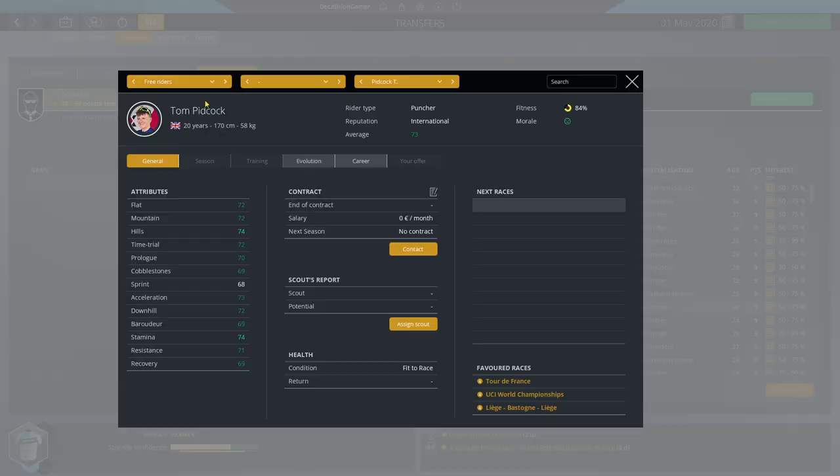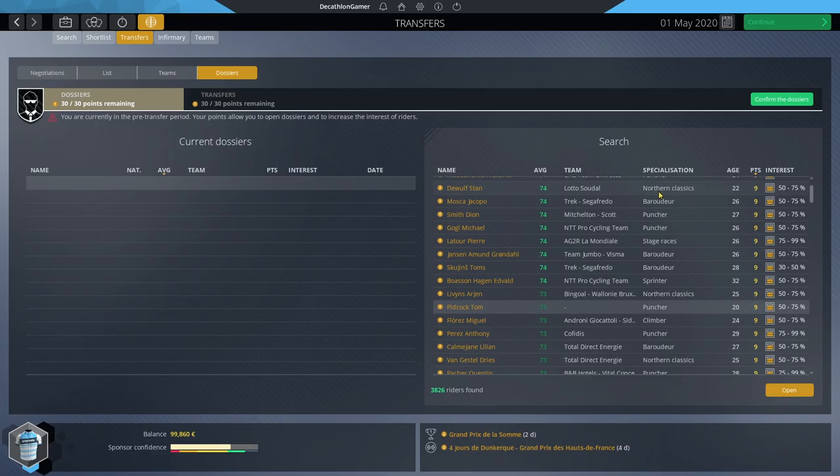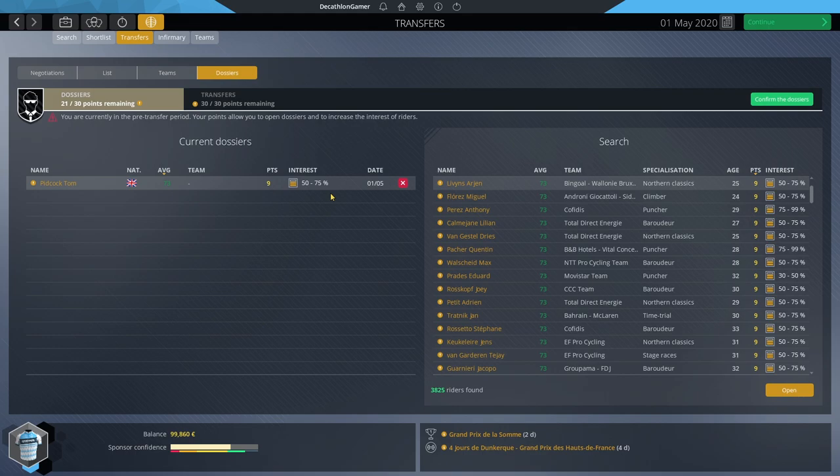Tom Pidcock has somehow ended up without a team — an excellent rider. He's just 20 years old, well-balanced, technically a puncher, can do so much. He costs nine dossier points and already has quite a bit of interest. We're going to go ahead and pick Pidcock as our first target. Interest ranges from zero to 100% broken down into three color schemes: red is 0-30%, yellow is 31-99%, and green is 100%.